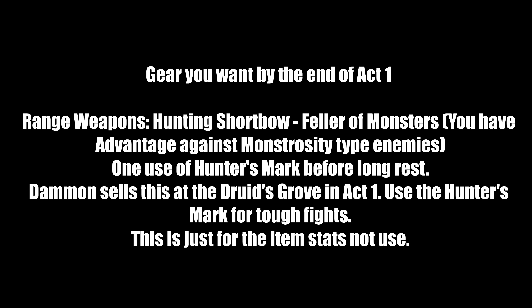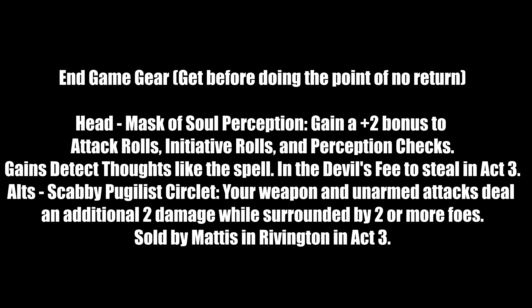Now let's go over end-game gear. Once again: if an item specifies an act and area, do not leave until you have it. We're staying in cloth — no heavy armor. For helmets: Mask of Soul Perception gives +2 to attack rolls, initiative rolls, and perception checks. You also get Detect Thoughts like the spell, unlimited per long rest. Found in the Devil's Fee on the second floor in Act 3. Good alternative: Scabby Pugilist Circlet — your unarmed attacks deal 2 additional damage while surrounded by two or more foes. Get this from Mattis in Rivington in Act 3 if the little tiefling is alive.